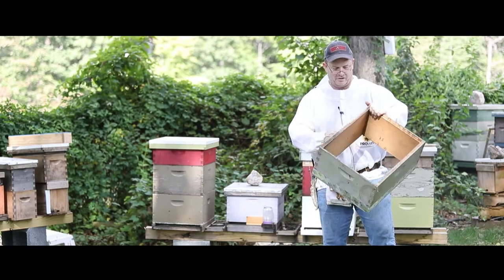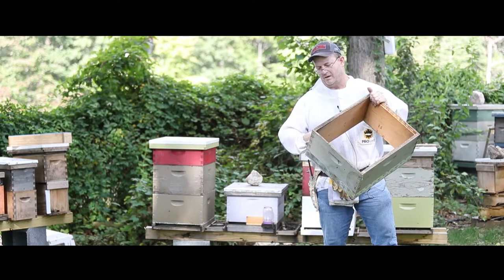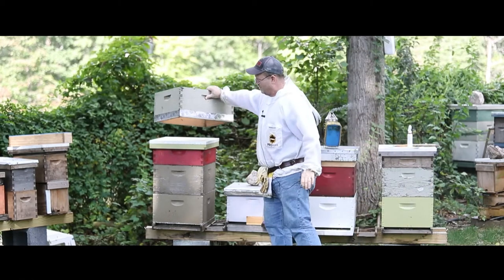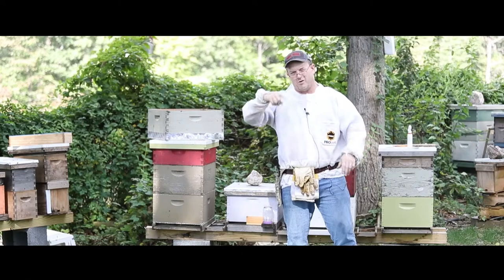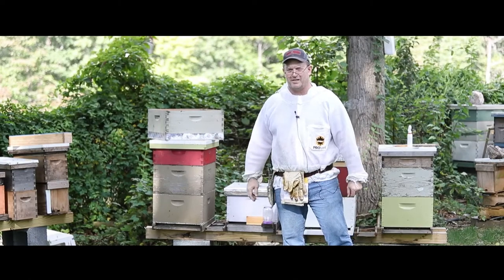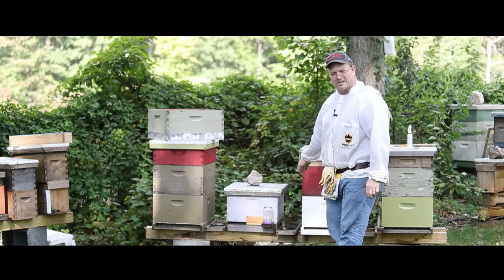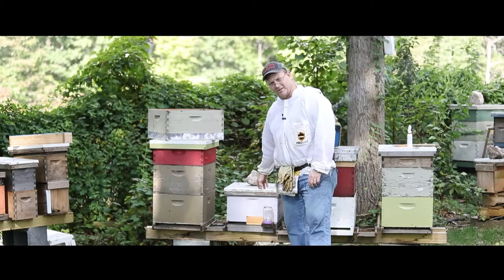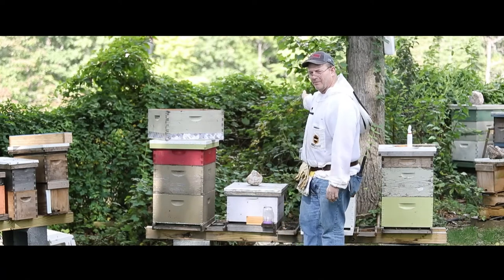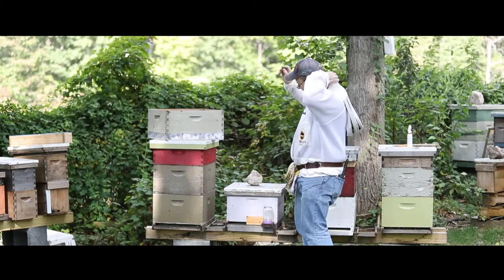When you're using a nuke to combine, there are a couple of ways to do it. If you only have a single deep or a single nuke, you'll basically have to use what's called a nuke introduction board — a piece of wood with a hole cut out in it. You can buy them or make them; it's not hard. What I'm going to do right now is pull off this box, since I'm putting it on top — this is the weaker queenless colony — and move the frames from my nuke into the new box.